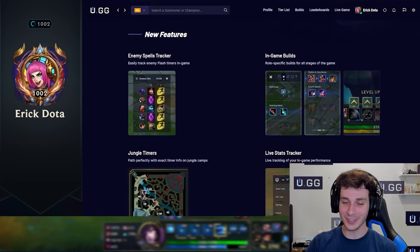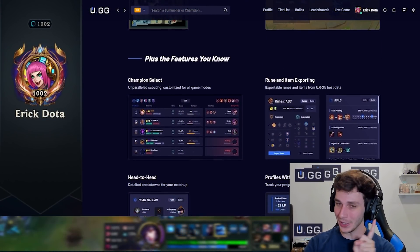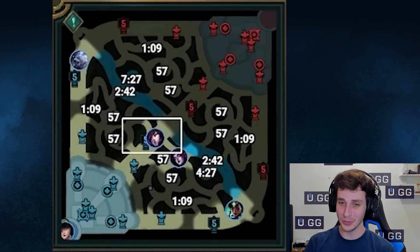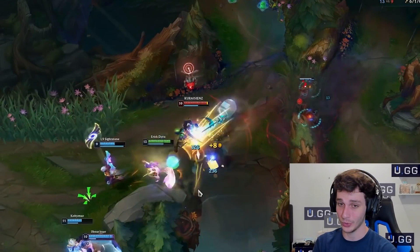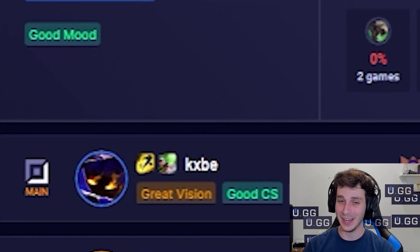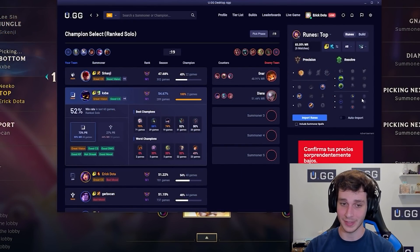The U.GG that you know and love is now a desktop app for League that provides all sorts of useful information in the game without actually having to alt-tab out of the game itself. You guys ask me a lot how I get my jungle times to show on the minimap, and that's actually one of the many really cool features that U.GG has. One of the things is its scouting feature in-game that lets me see who on my team can be counted on and who might need a little extra carrying, as well as the ability to import runes straight from the app into the game itself.